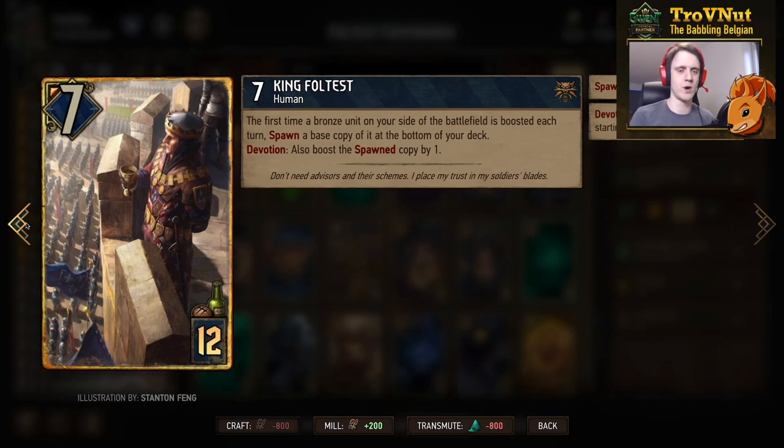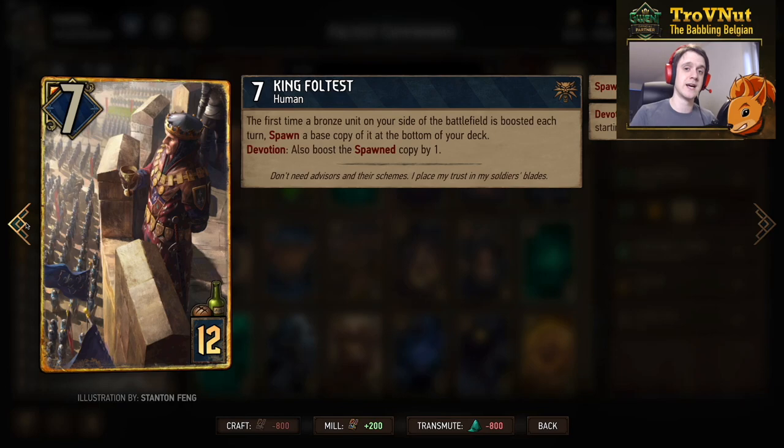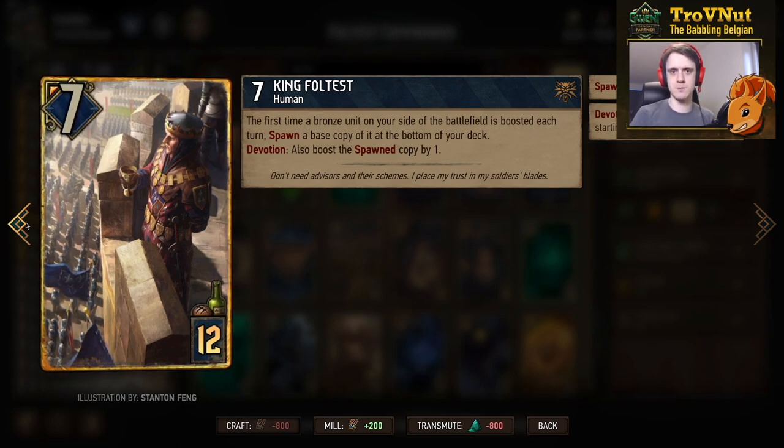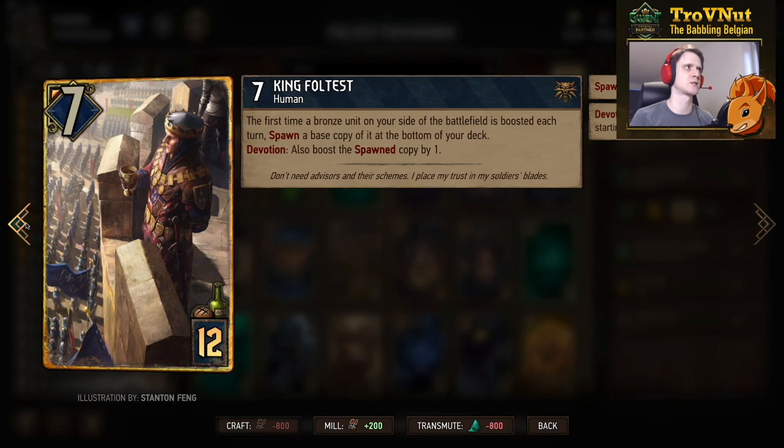King Foltast costs 12 provisions and has seven power. His ability: the first time a bronze unit on your side is boosted each turn, you spawn a base copy of it at the bottom of your deck, and with devotion that copy is boosted by one as well. So as long as Foltast is on the board, the Dun Banners and commandos are great targets — boost a Dun Banner on the melee row and Foltast triggers, spawning an extra copy that gets immediately pulled back by the Dun Banner's own ability.